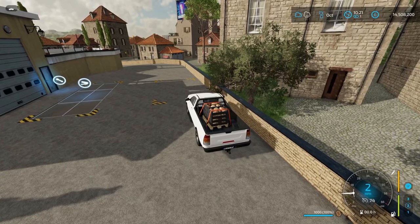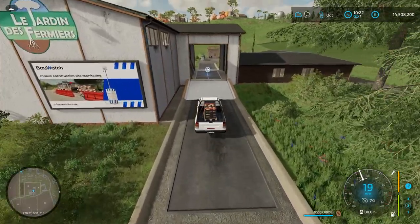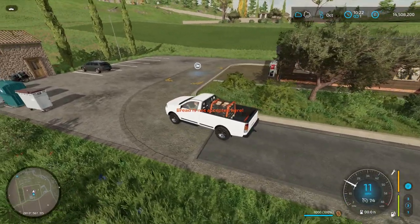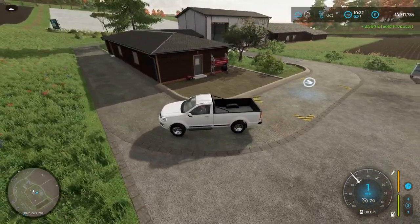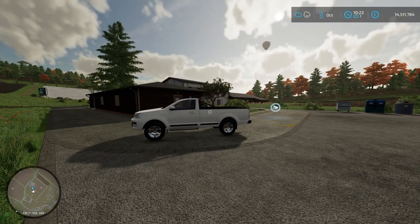Here we are at the farm shop. Drive around to the sale point at the back, take your straps off, and simply drive through the sale point and stop. As you can see the bread is being sold and our money is going up — we just got three thousand five hundred and eighty-four pounds for a thousand liters of bread. That's the final step. I hope you guys found this video useful — leave a comment and a like, and I'll do some more videos on the production chain soon. Thanks for watching everyone!